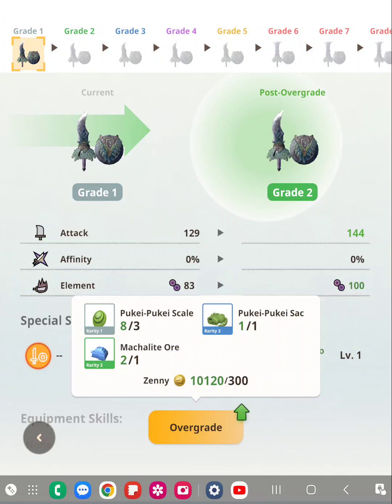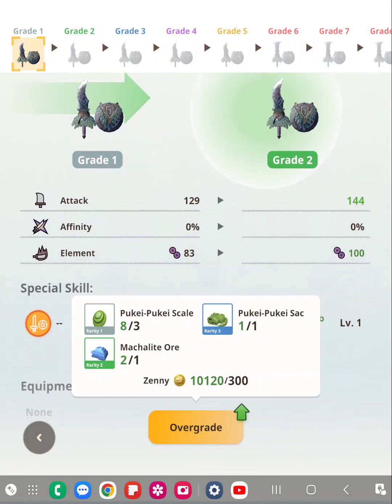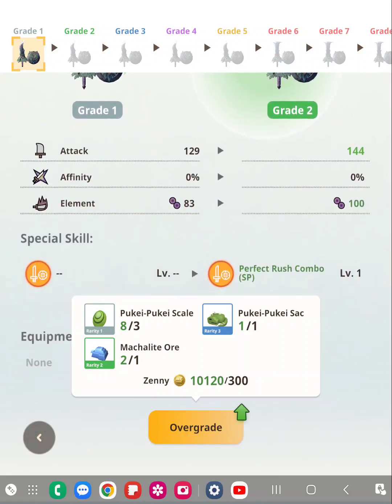You use the special resources to overgrade it and it will upgrade the attack and the element. And if it has an affinity, it will upgrade the affinity too. And then it will give you the special skills.